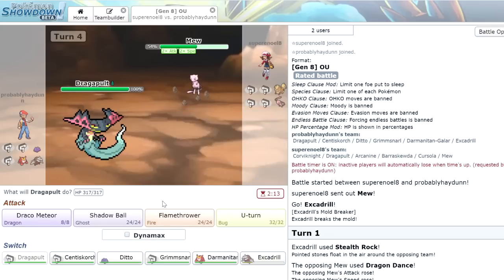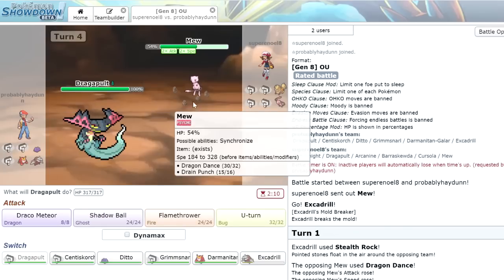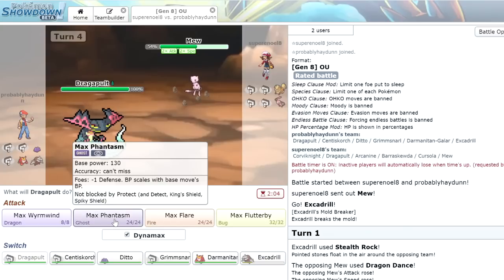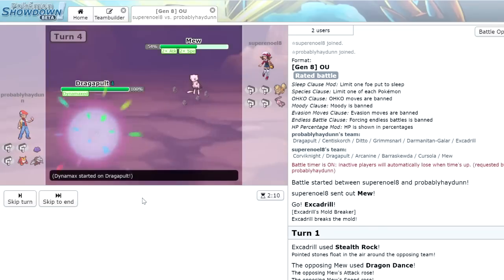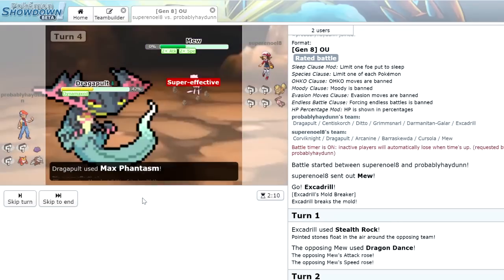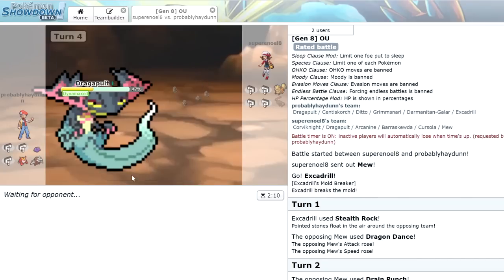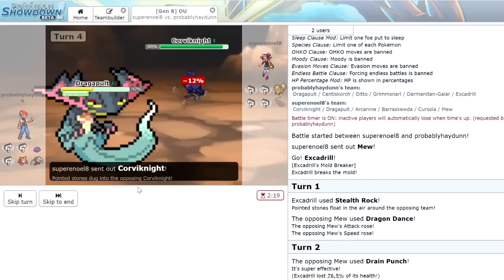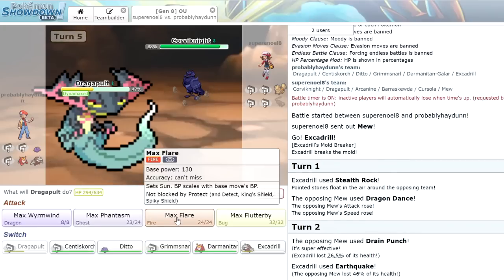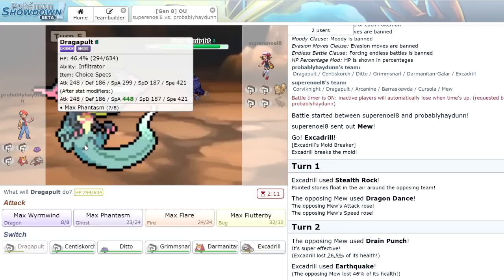If this thing has Shadow Ball we're probably dead, so we're going to click Dynamax. We get huge, and he does have Darkest Lariat. Luckily Dynamax was able to allow us to take that — it doubles your HP, so if we didn't Dynamax that Darkest Lariat did 53 percent and we probably would have died. Now he's going to bring in the Corviknight, and we have Max Flare in the Flamethrower slot. The good thing about Dynamaxing is we're able to switch our moves even though we have Choice Specs.